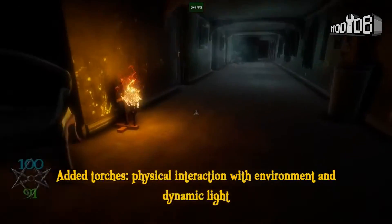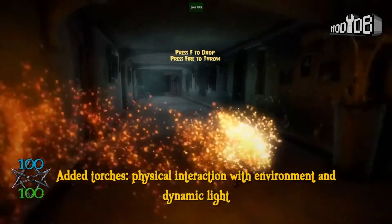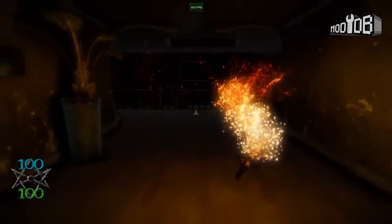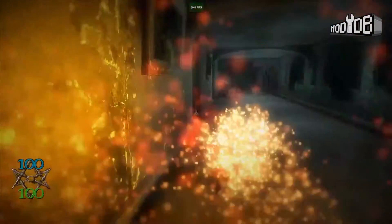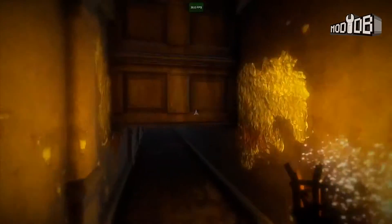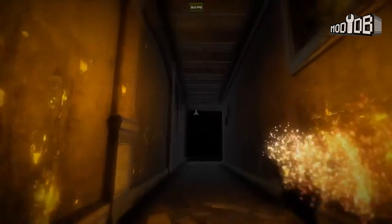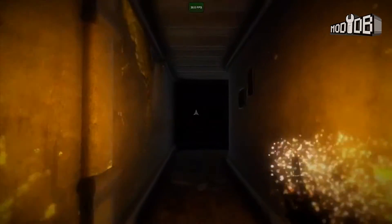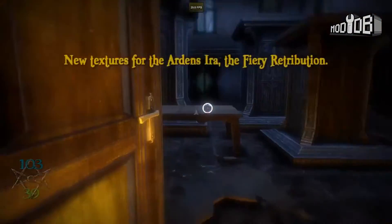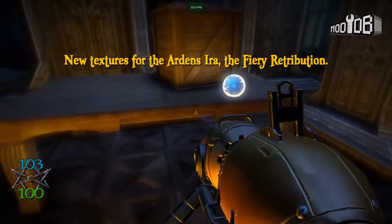Blinding Dark is a first-person shooter horror game. In the game, you have to complete puzzles, collect items and power-ups, fight enemies, and do your best to manage the very thin resources you have at your disposal. It will have a total of six acts, and each act will take place in a different environment while adding to the story and gameplay. The game has been recently updated to version 0.8.5, and with it there have been a number of changes including a new lighting system, a new texture for a final weapon, and the addition of torches as an item that can interact with the environment and cast some dynamic lighting on the environment around you. You can download the demo from their IndieDB page and see the work they've done so far.